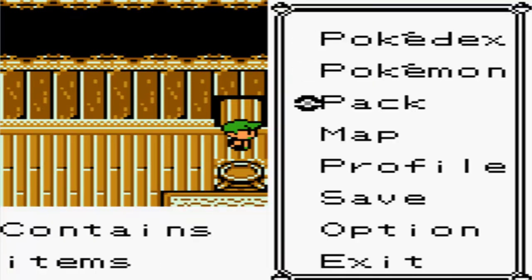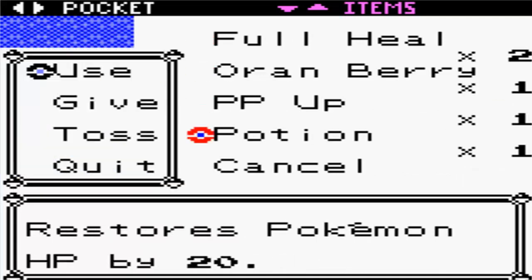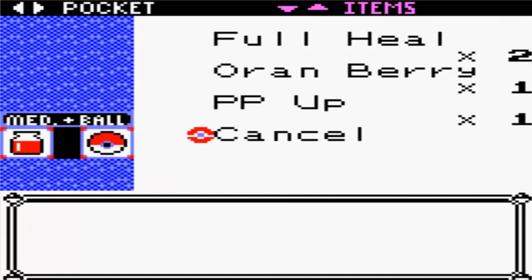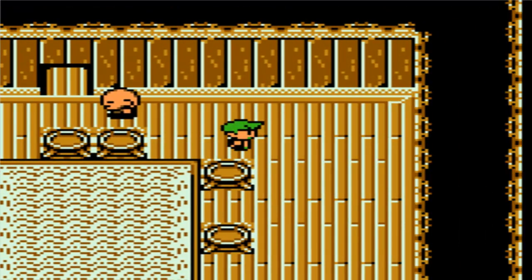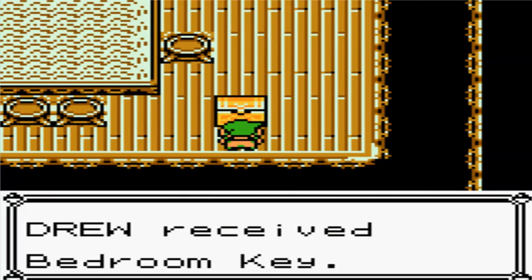Dude, you need to heal somewhere cause you need to heal so badly. That's all I had - that was a Rawst Berry. Oh my god wait, there should be a key around here somewhere - here it is! Alright we get a Bedroom Key.